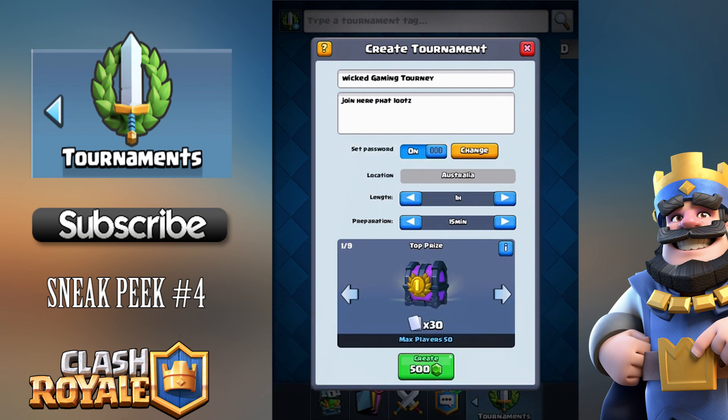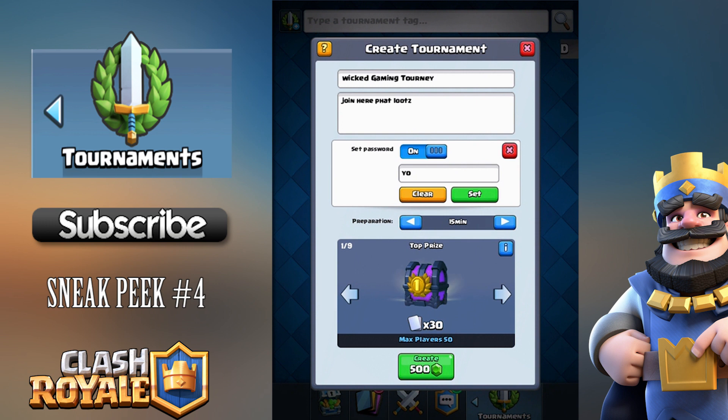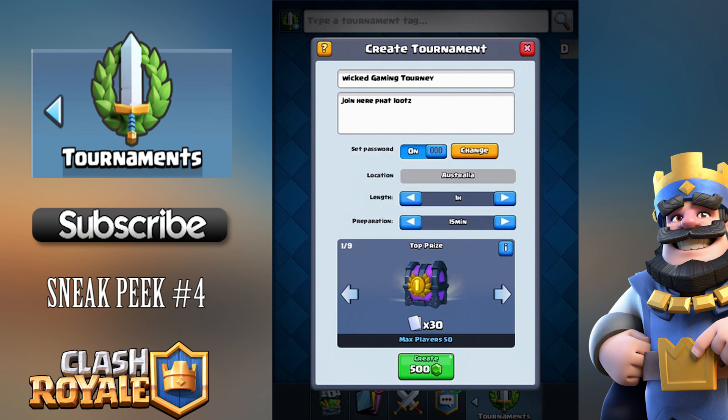You can change the password anytime if someone has breached it. The duration options are one hour, two hours, three hours, four hours, eight hours, one day, two days, or three days — up to three days. So if you're hosting a live local event you might go two hours, but for an online tournament you can run it for a few days. Preparation time is between 15 minutes and two hours.